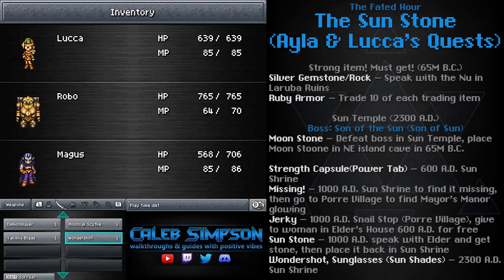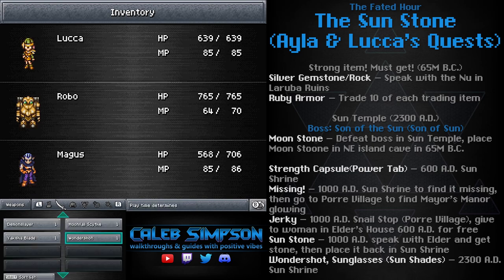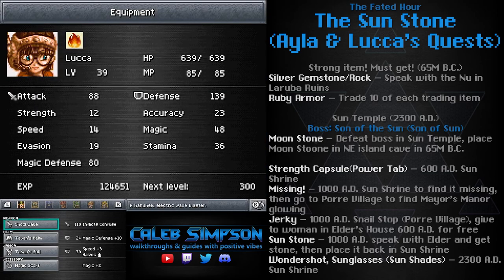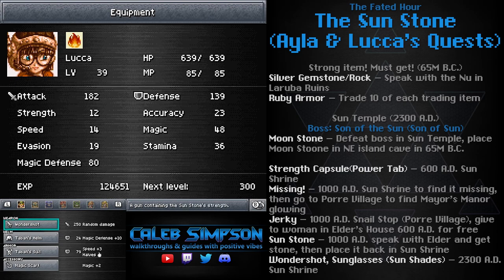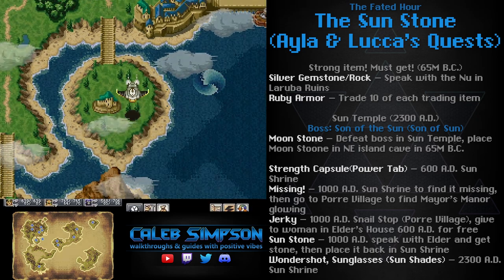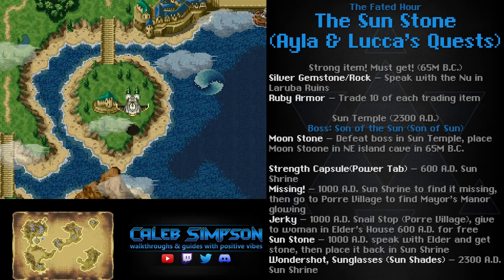One thing I always thought was strange about this quest is that Luca sucks all the energy out of the sunstone — so couldn't we take it back to 65 million BC and have it charge up again? Like, have multiple moonstones charging up through history and make multiple weapons out of it? Wouldn't that be crazy? But anyway, that's the end of this quest and also the end of this video. Thank you guys so much for watching. If you enjoyed this, be sure to throw a like on it, subscribe, and stay tuned for more content just like this. As always, stay awesome, have an amazing day, and I'll see you next time.